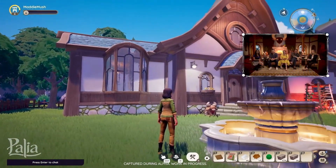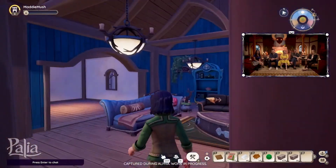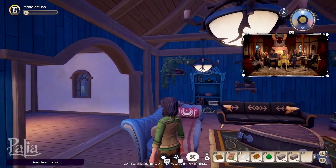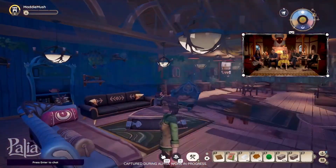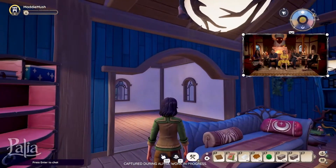One of the big things discussed throughout the stream is that housing plots are instanced, and you have control over who can enter, interact with, and decorate your house. On top of this, you'll have access to multiple housing plots if, for some reason, you want to have a project that you want to work on with your friends and another one just for yourself.